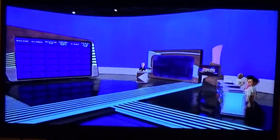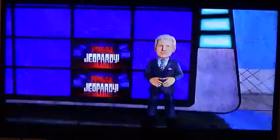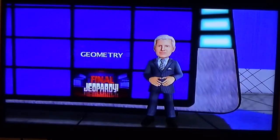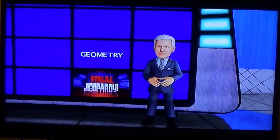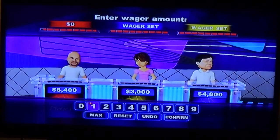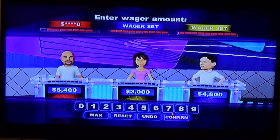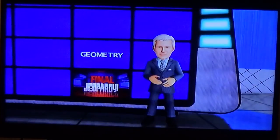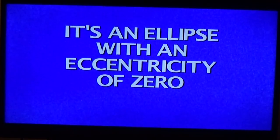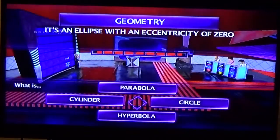All of you will continue on to play Final Jeopardy when we return. We're back — the category for Final Jeopardy today is Geometry. So what's your wager? Sixteen hundred. And the last clue: it's an ellipse with an eccentricity of zero. I think I had this one too. What is a circle?